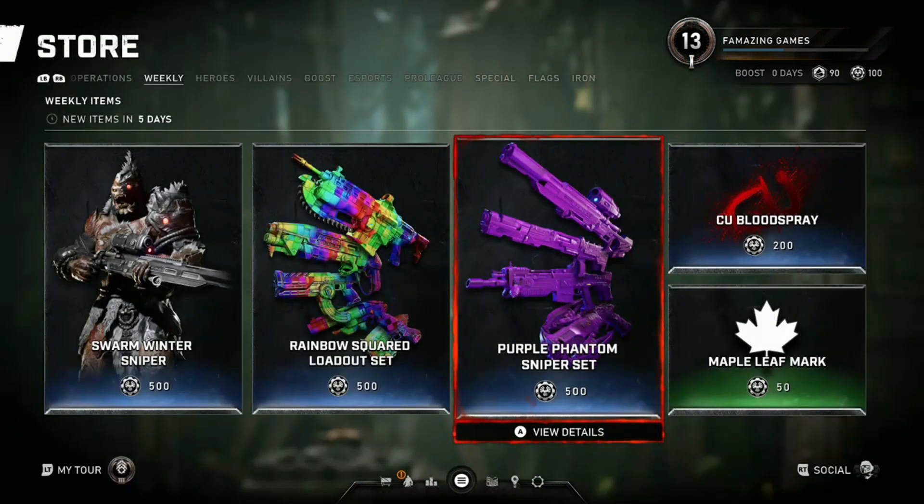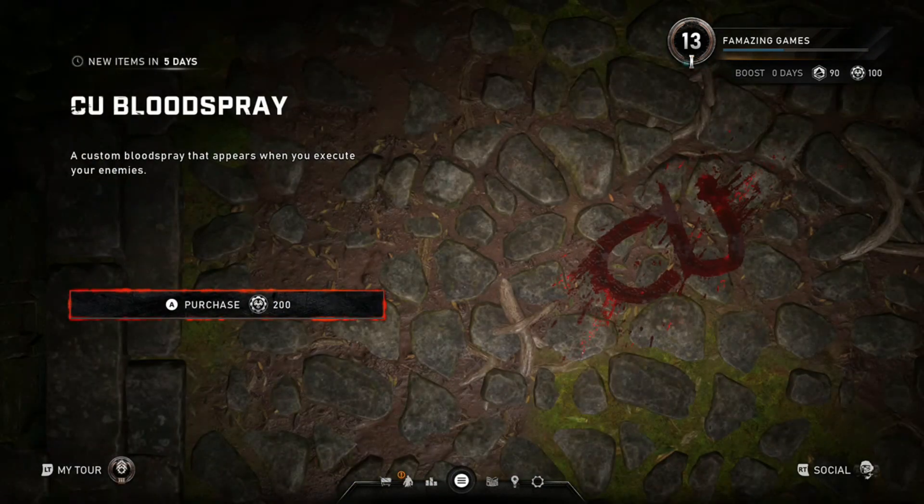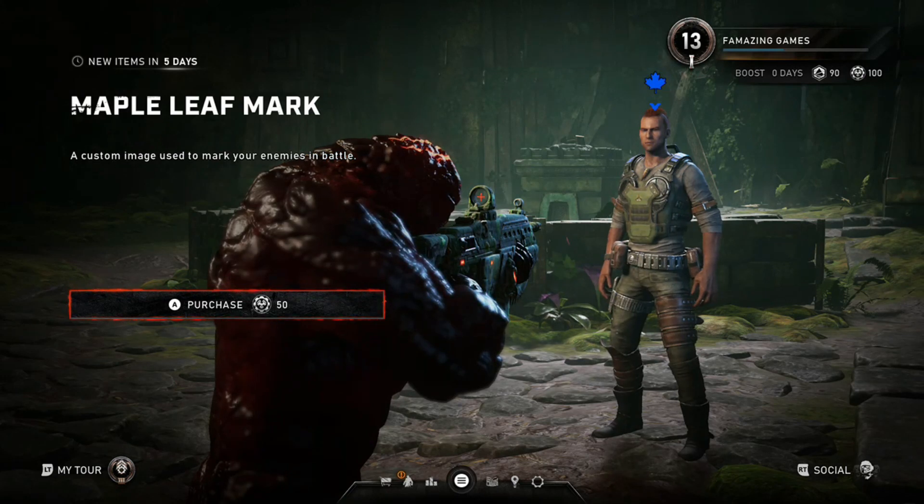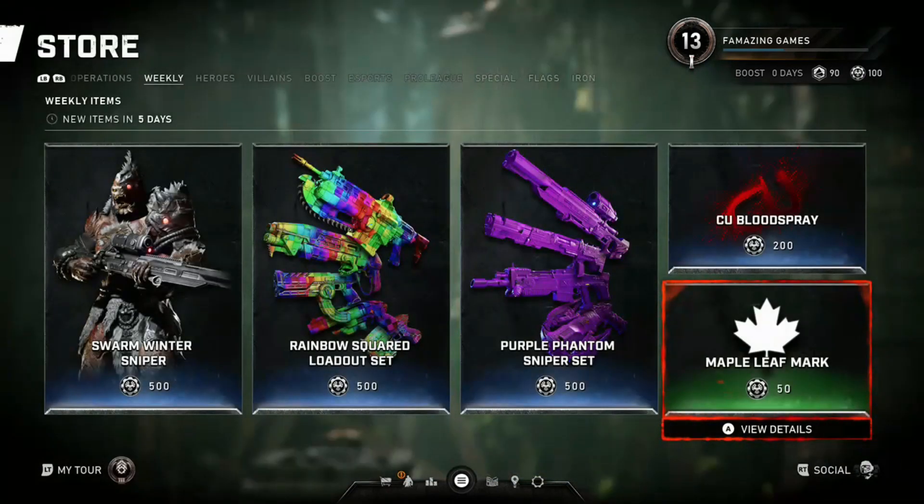Imagine carrying that around. We got the CU Blood Spray — pretty cool, it's 200 Iron. And we got the Maple Leaf Mark, so when you mark someone, you put a leaf on them. Pretty cool.